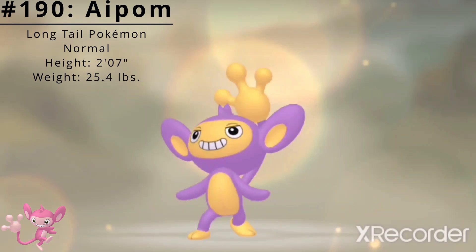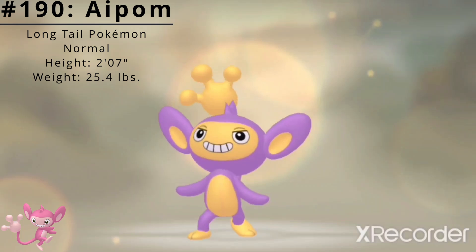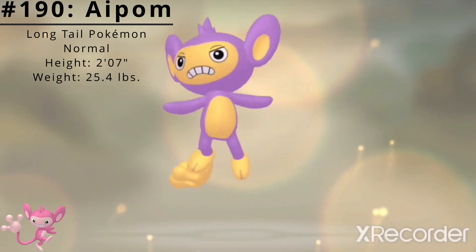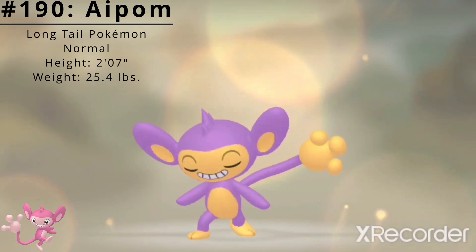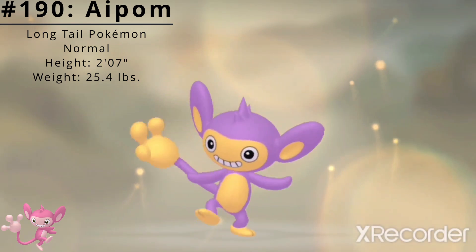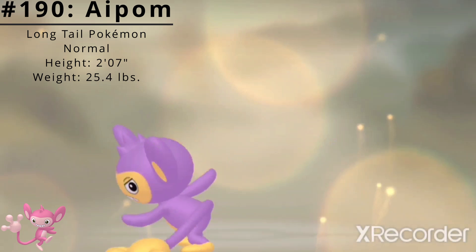Pokédex number 190, Aipom, the Long Tail Pokémon. Aipom is a Normal-type Pokémon introduced in the Generation 2 games Gold and Silver. It lives atop tall trees. When leaping from branch to branch, it deftly uses its tail for balance. Its tail is so powerful that it can use it to grab a tree branch and hold itself up in the air.